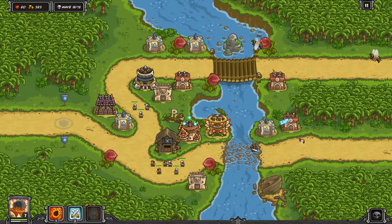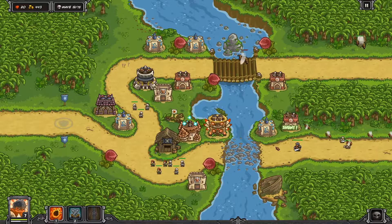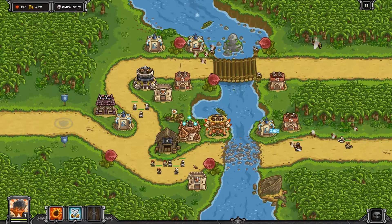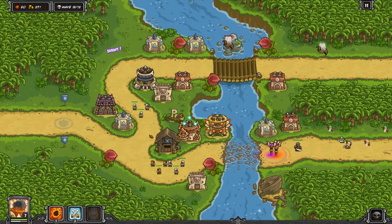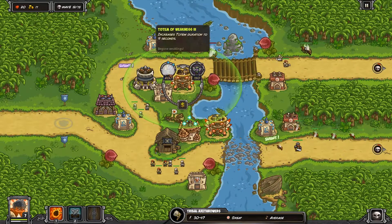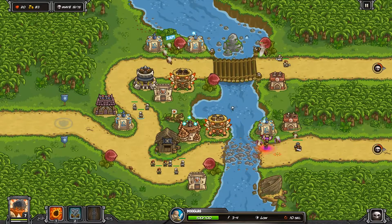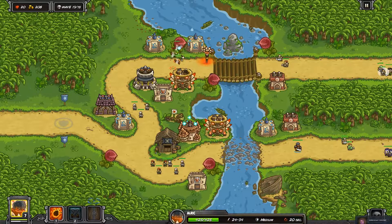It's kind of like if you have the DPS you just get a free wave essentially. When you see that little flying icon it's usually a good indication it's going to be a pretty easy wave — almost like padding, stretching the game out a little. It gives you gold to get to the next wave. I've never really lost to a wave like this; it's very rare that you get a guy to slip through.